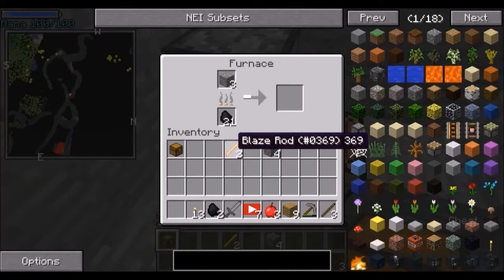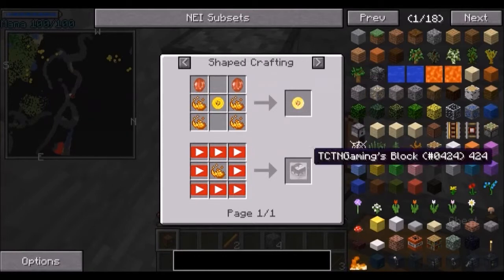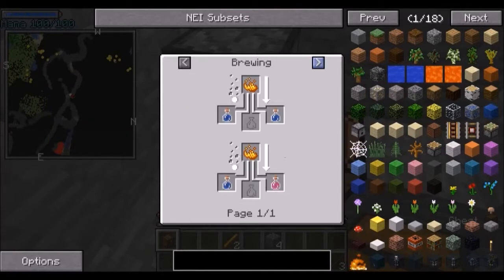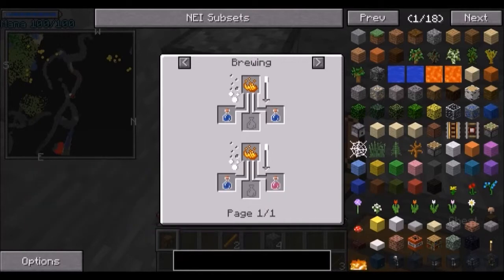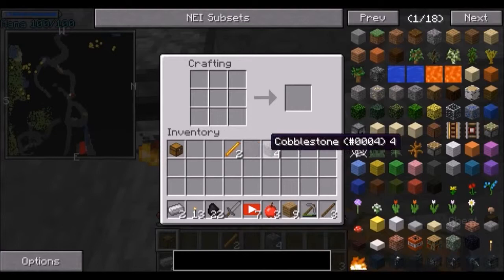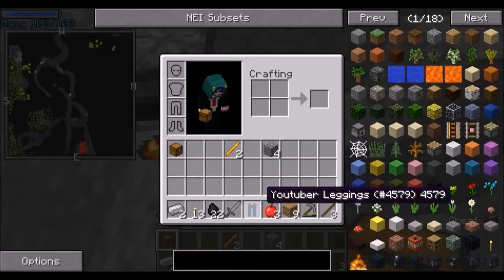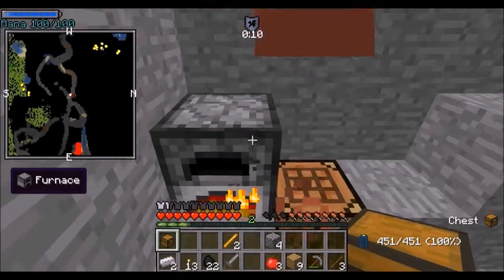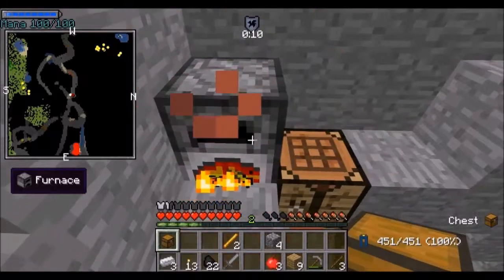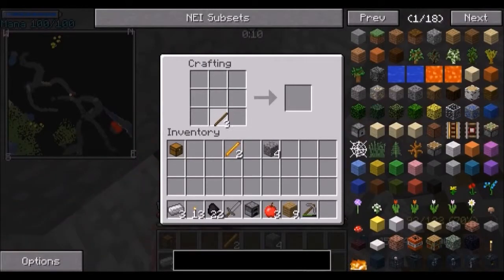What can I do with these blaze rods? I can create a fire charge, I can create strength potions. I can make YouTuber leggings — and there is my first armor. And you can see it shows what effect they have at the top, which is really fancy.